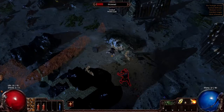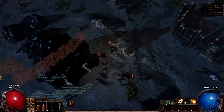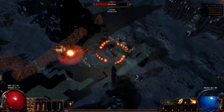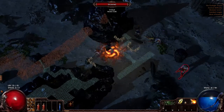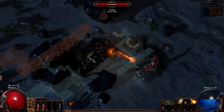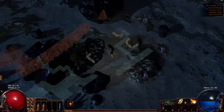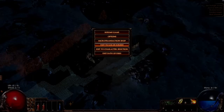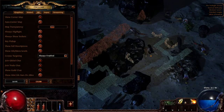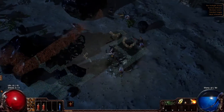You get so used to using the keyboard to move around, and once you get into a game where you have to use the mouse, it's a bit difficult — at least for me. I need to change the map transparency so I can actually see it but it doesn't get in my way.